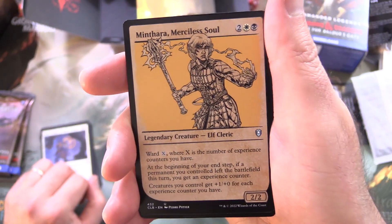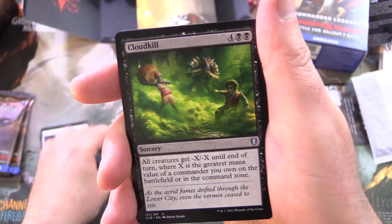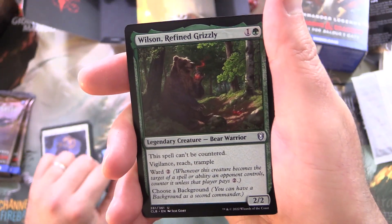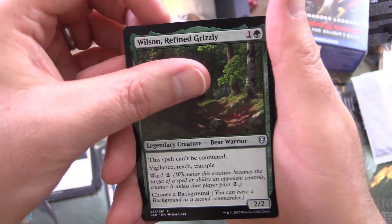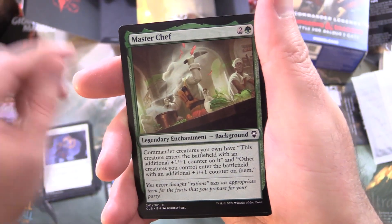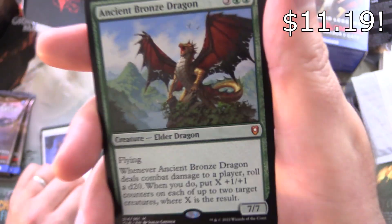Your Temple is Under Attack. And for the uncommons: Minthara Merciless Soul, Cloud Kill, Sailor's Bane, Wilson Refined Grizzly — so four uncommons. We've got a background here: Master Chef.